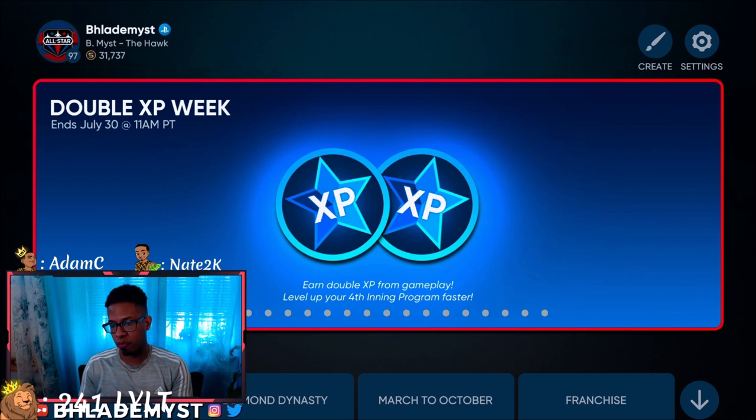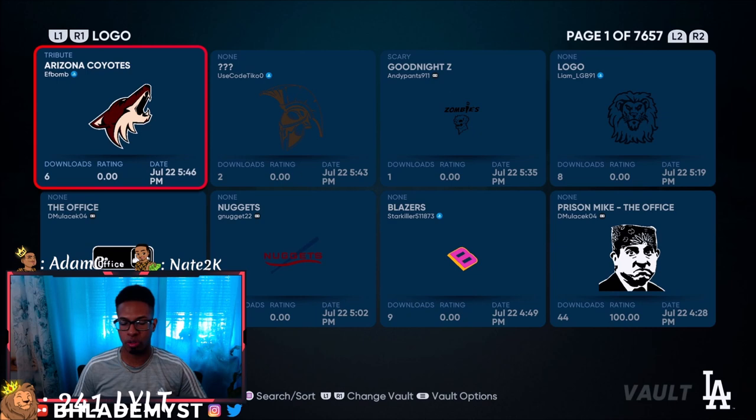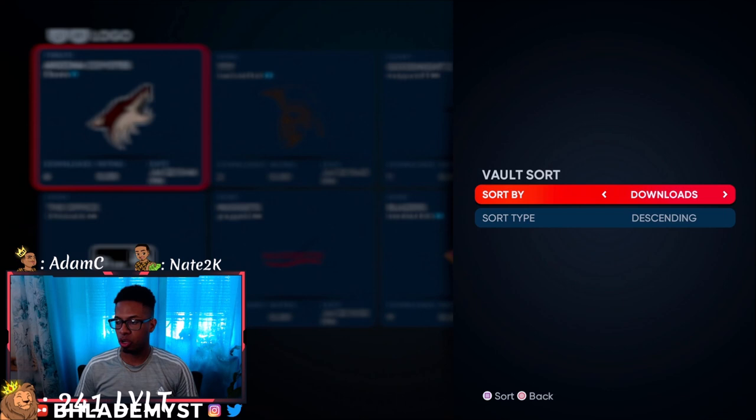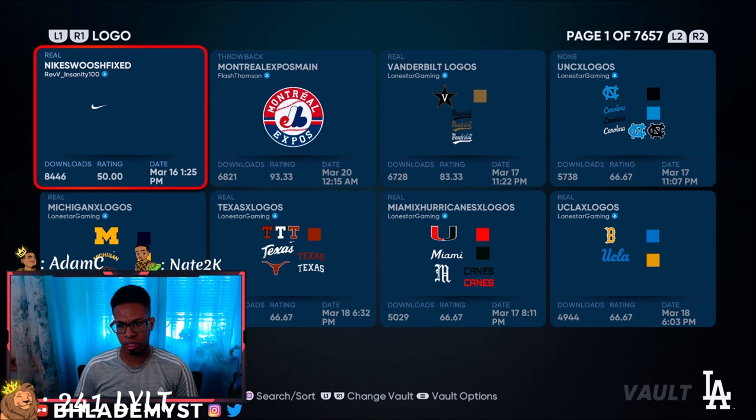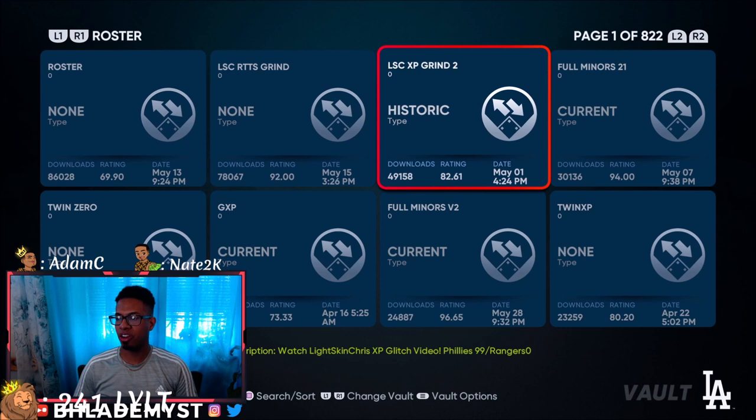The first method involves exhibition mode. Go into Create and then into the Vaults. Shout out to my boy Light Skin Chris — we're going to be using his roster. Go into Sort, press R1, go into Roster, and it's already set to downloads descending.